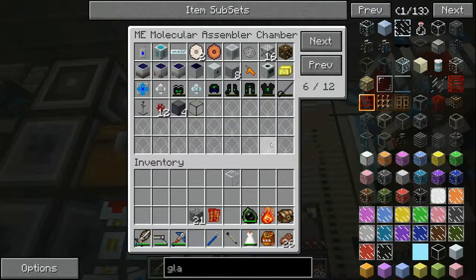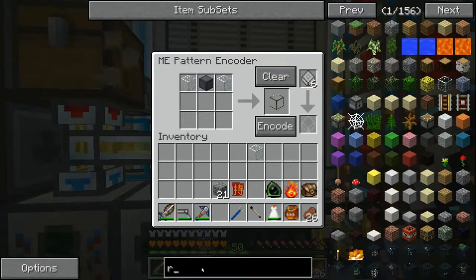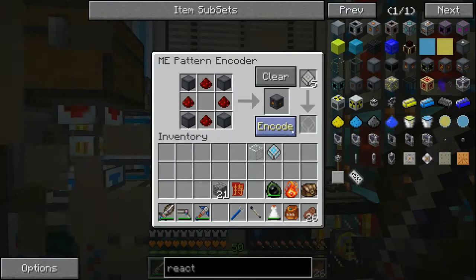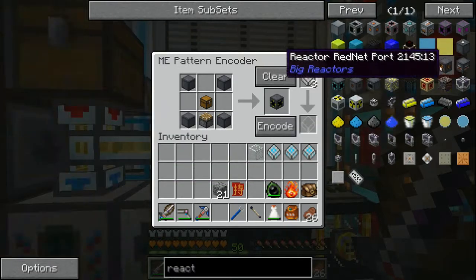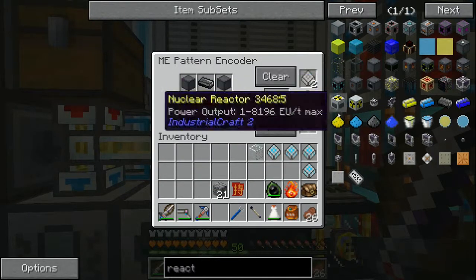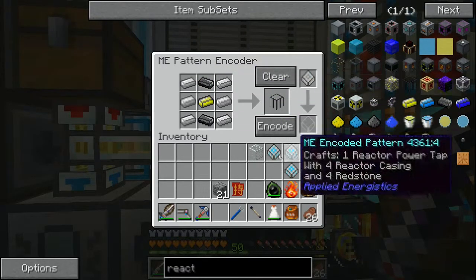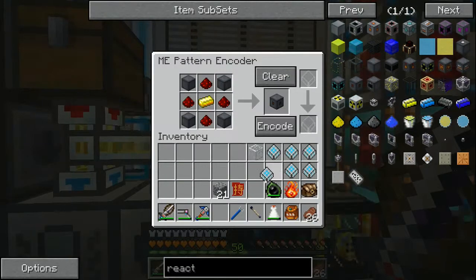I ran out of nether wart too so I had to teach our magical crops how to make them. Then we want the controllers, the power tap, access port, control rods, and fuel rods.